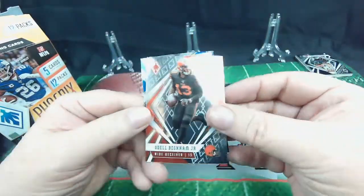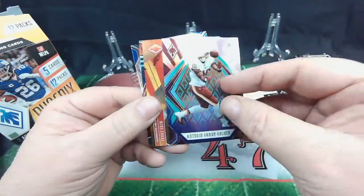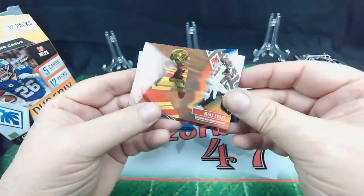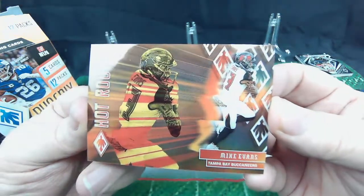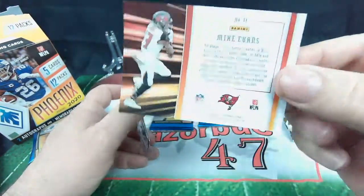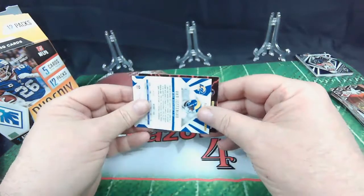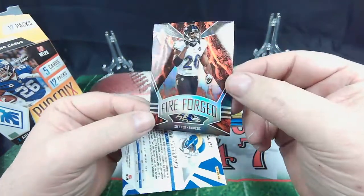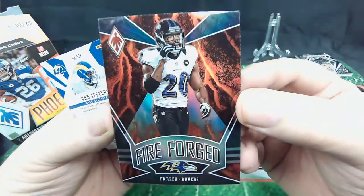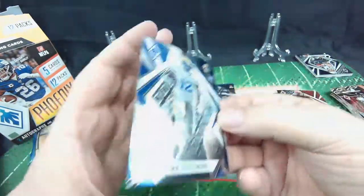Odell Beckham Jr. — oh, Browns. Antonio Gandy-Golden rookie card for the Washington football team. Hot Routes, Mike Evans — nice, Buccaneer. Hot Routes, nice. Fire Forge, Ed Reed — cool card, number two in this insert set. Van Jefferson — nice rookie there.